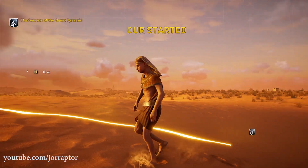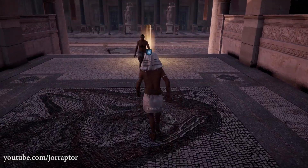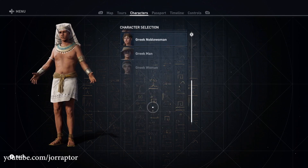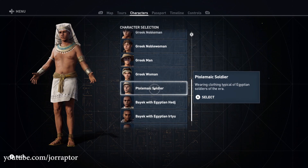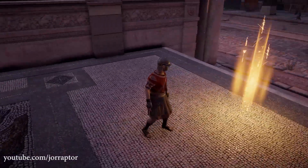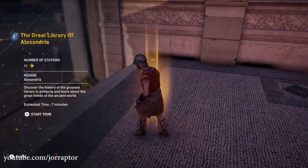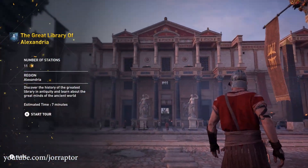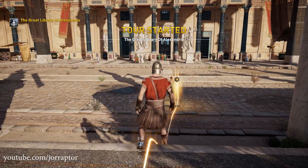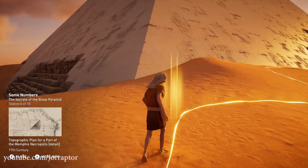While in the base game you could sometimes control Aya if it made sense in the main story mission, in the Discovery Tour she is just one of the characters you'll be able to control while learning more about Egypt. That is what the Discovery Tour is all about — it's a separate game mode with no combat, but instead a focus on guided tours that tell you everything about the setting. You can learn more about the big city Alexandria, the pyramids, or the daily life of regular citizens.